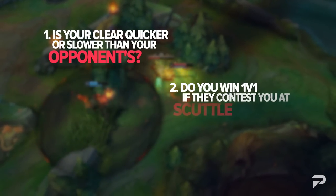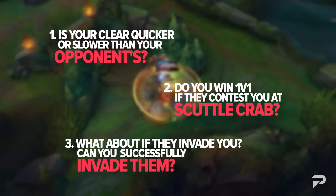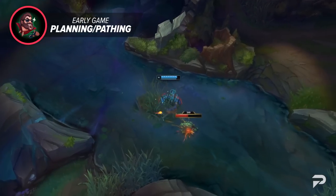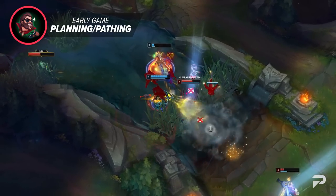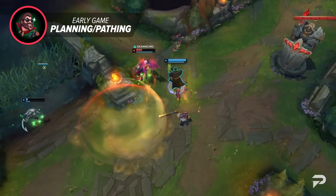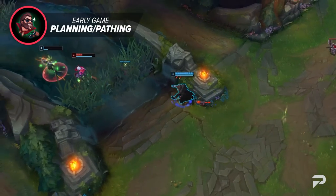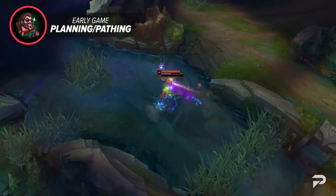To establish a plan for the early game, first think about your jungle matchup. Is your clear quicker or slower than your opponent's? Do you think you can win the 1v1 if they contest you at scuttle crab? What about if they invade — can you successfully invade them? These are some baseline questions to start with. Next, you need to measure how laners can affect this — they may have a 100% chance of winning the 1v1 at scuttle crab, but that means nothing if the enemy mid laner can shove yours all the way to your turret.